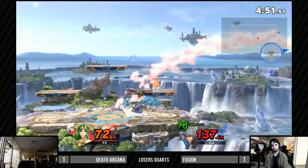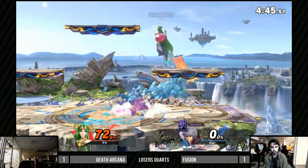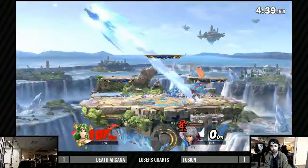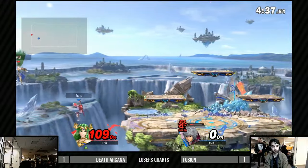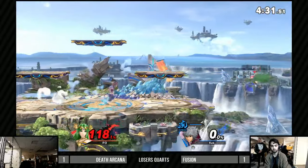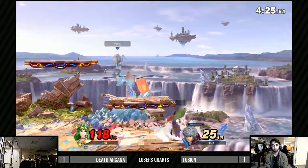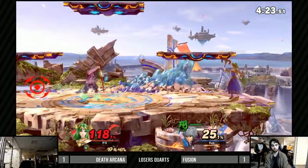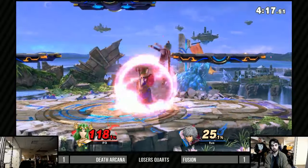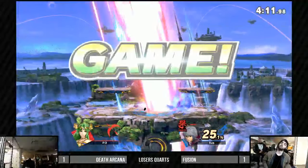Death Arcana not edge guarding so much when Fusion is off stage, probably because Fusion was recovering so much higher. Wow — great scoop there! So much damage — one forward smash away from just being deleted off the side. That was really smart to waste Death Arcana's jump at the edge, but wasn't able to follow up with the up smash. Now it's just a waiting game for when the Smash art comes back.